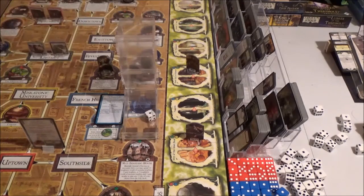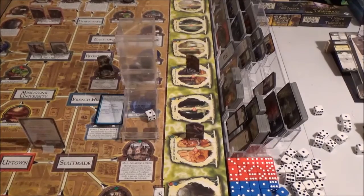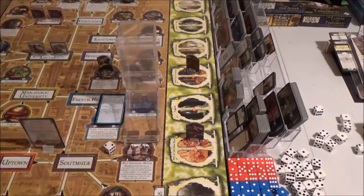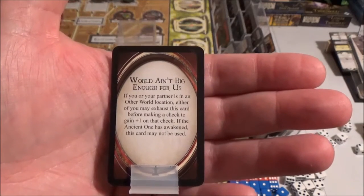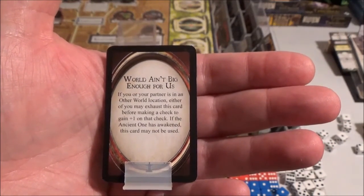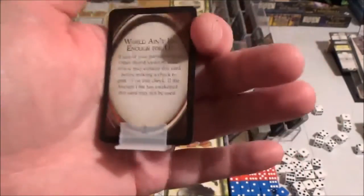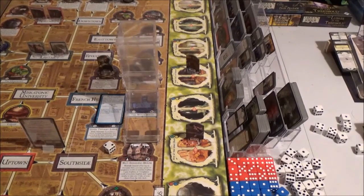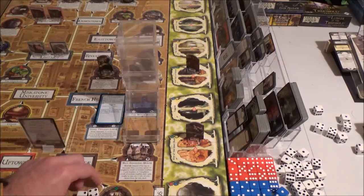He uses 'The World Ain't Big Enough for Us' — the relationship card between him and Jenny. 'If you or your partner is in another world location, either of you may exhaust this card before making a check to gain plus one on that check.' So he gets one more die. He rolls a four. Damn it — that didn't work either.